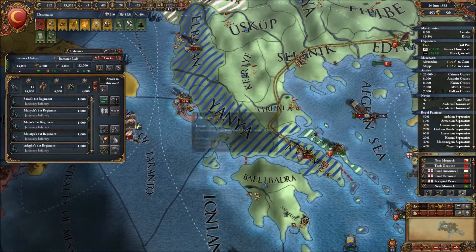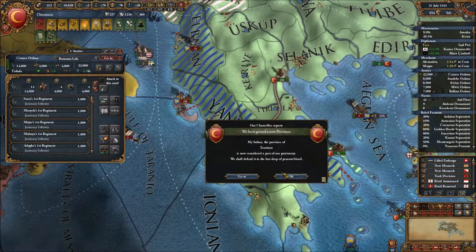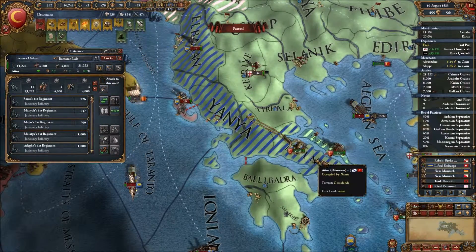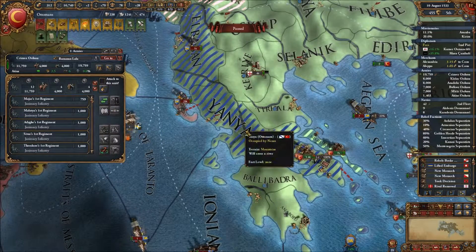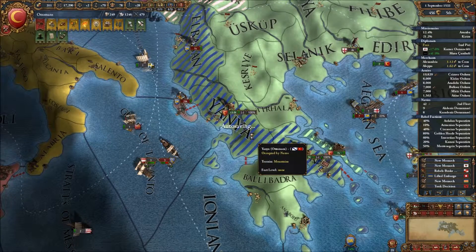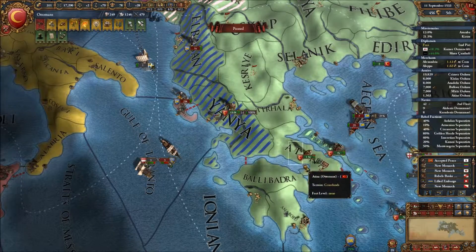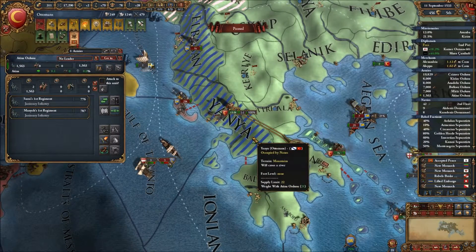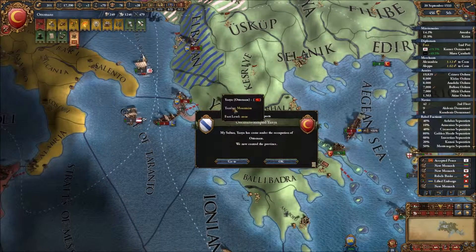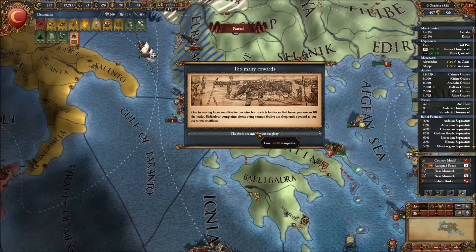You're going down. Looks like Venice is well prepared — 30k army. This is mountains, so if they decide to come over we should be able to defeat them. Atina is back in our control. Time to wrap up this episode — there were too many cowards on the field.